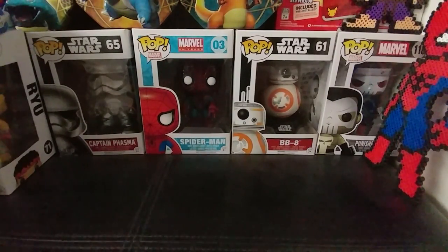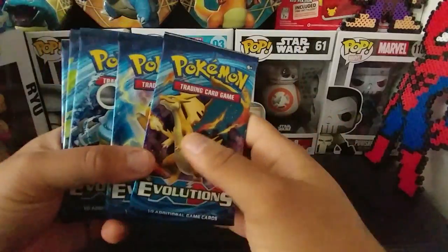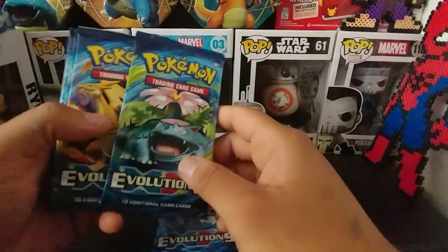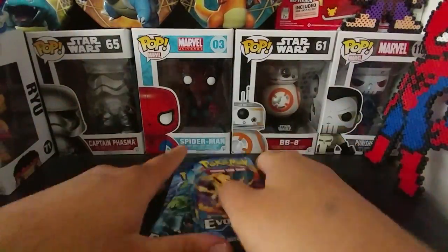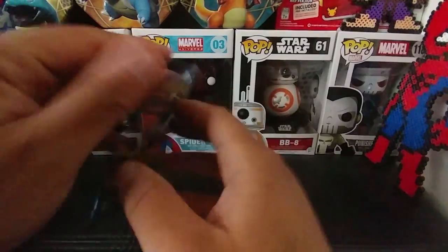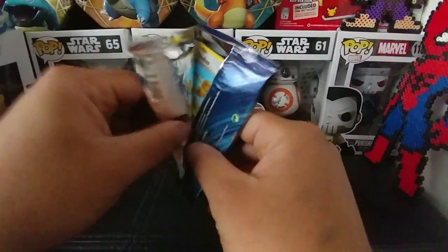One, two, three, four, five, six, seven, eight. Here are the booster packs. We got the nice Mega Charizard, Raichu, Mega Blastoise, Mega Venusaur, and a repeat. Sorry about the background noises — I forgot to close the window. But let's see what we have, let's see what we get.